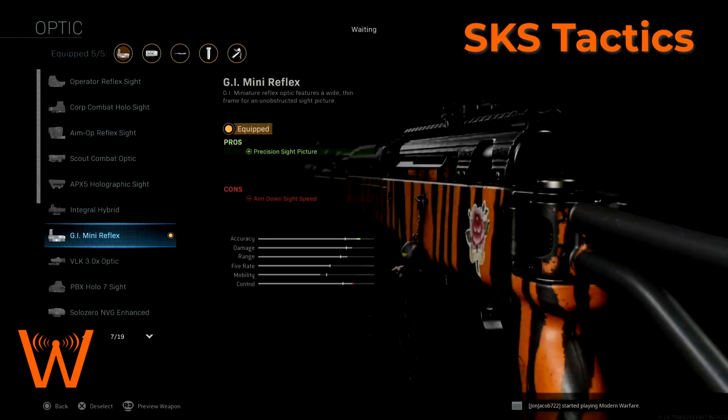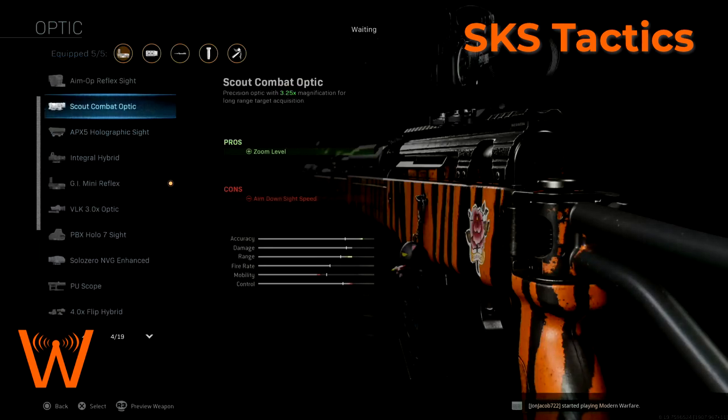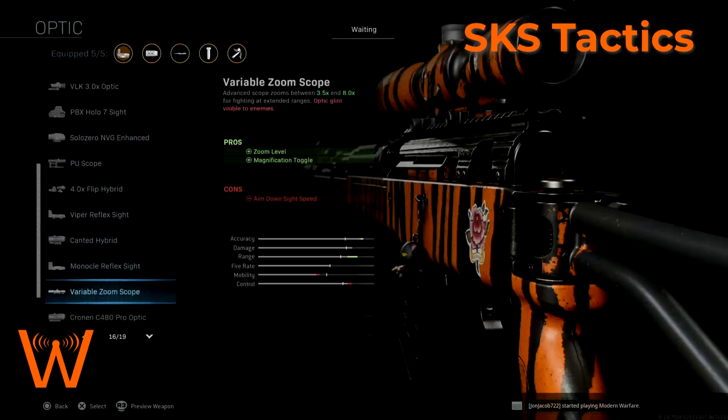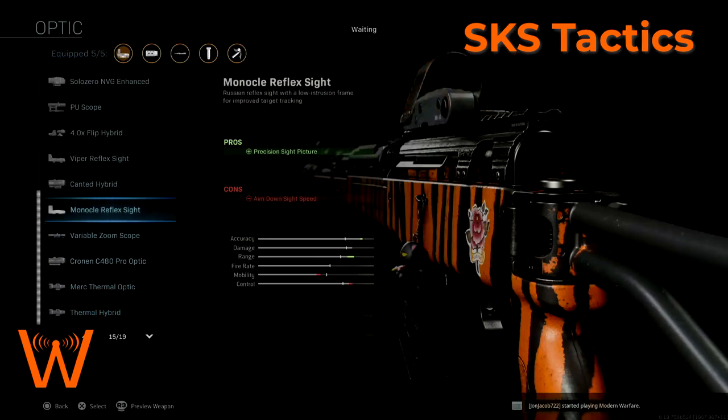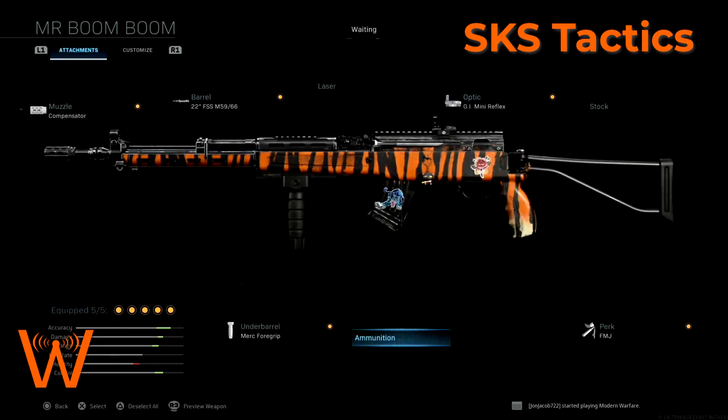The mini reflex is a personal preference. I find that iron sights often get lost in the background. The reason I choose the GI mini reflex is because it has the highest mobility of any of the optics available on the SKS - it's the fastest aim down sight speed. There are a couple of micro reflex sights available on some assault rifles but apparently not on the SKS, making the GI mini reflex the fastest ADS optic you can put on it. Short of iron sights, this is what I'd go with, and I don't think you should forgo the optic on the SKS.